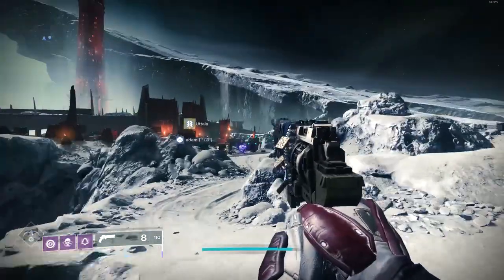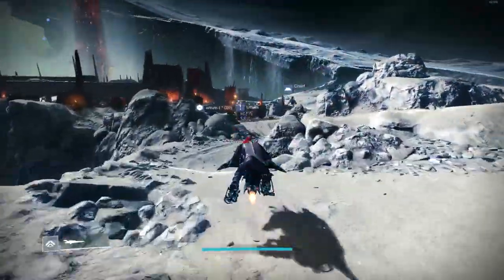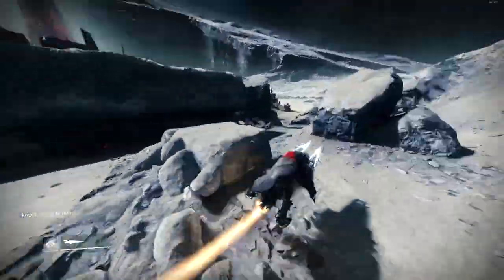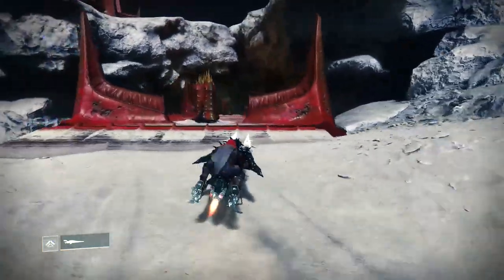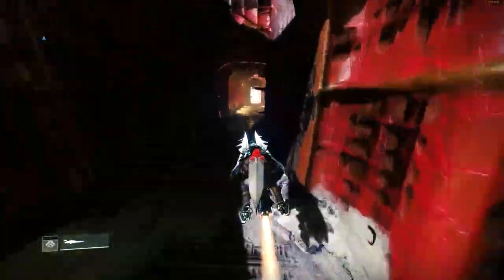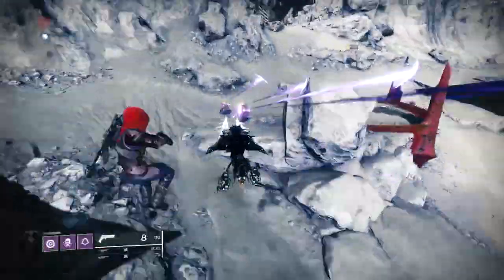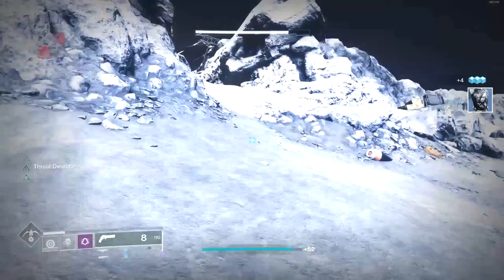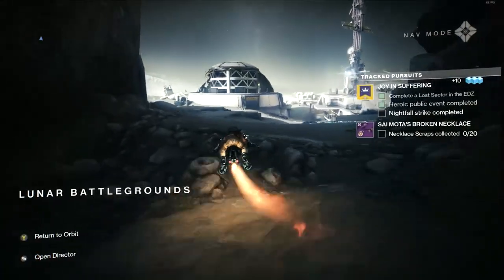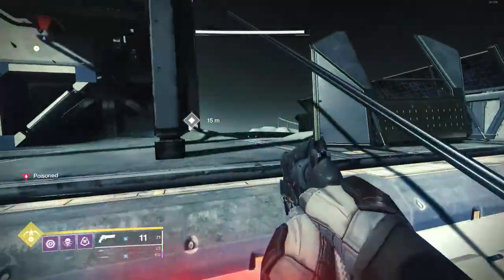Now this item can be found in the Lunar Battlegrounds. So in order to get there, spawn into Sorrow's Harbor. Follow exactly where I go and you'll get yourself the item. Jump up to the top of this building and you'll find yourself the Captive Cord material.